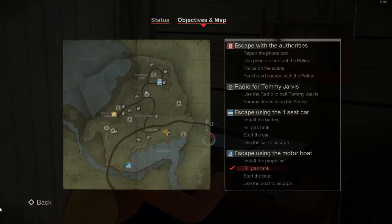In Friday the 13th, the map is a very useful item. It shows you the position of all the objectives and updates as they move around the map. This can give you an idea of what has been checked and what not.